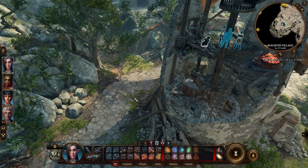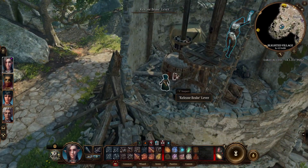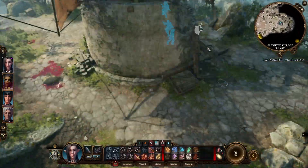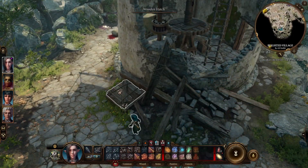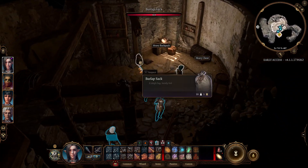Let's check the cellar that gnome talked about. Also let's release the brake — there we go. Since there is no one here, this windmill should work just fine. All right, now let's explore this area really quick.